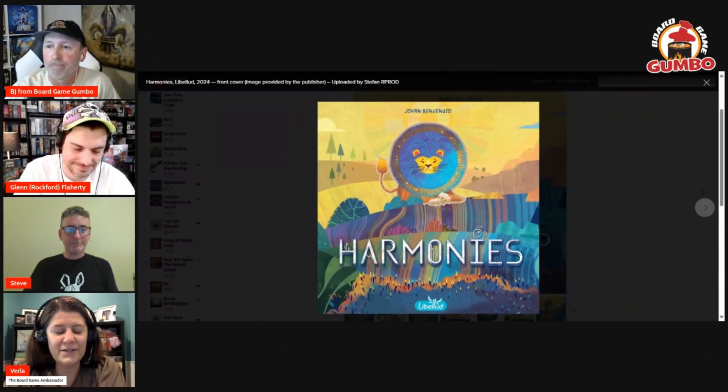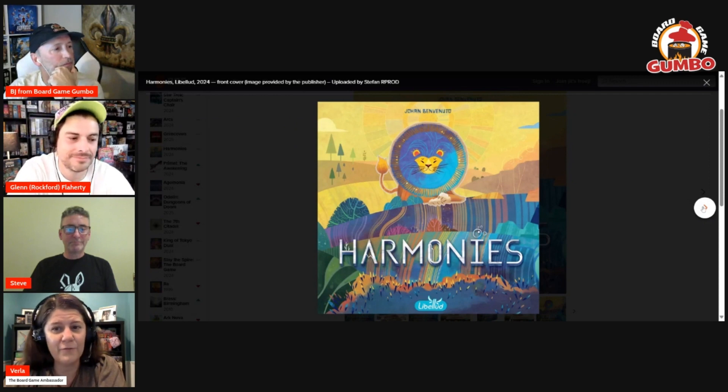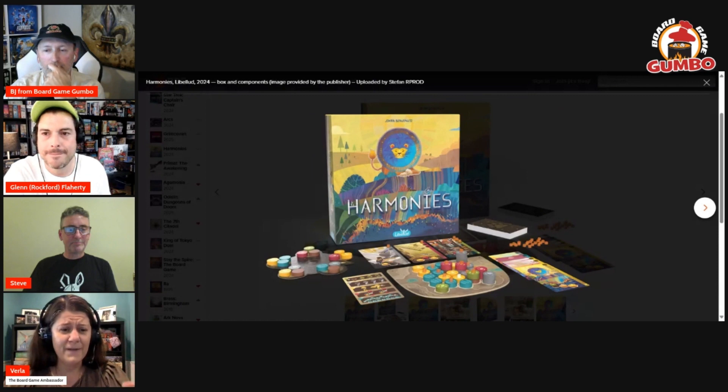Harmonies just appeared out of nowhere. I don't think it was on Kickstarter — it was just all of a sudden out in retail and everybody was posting about it online. I don't have a copy yet, but I've had a chance to play it three or four times with some friends' copies. I've been describing it as Reef and Cascadia have a baby and put it in a Calico crib.